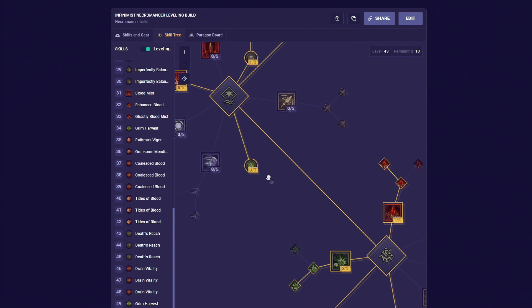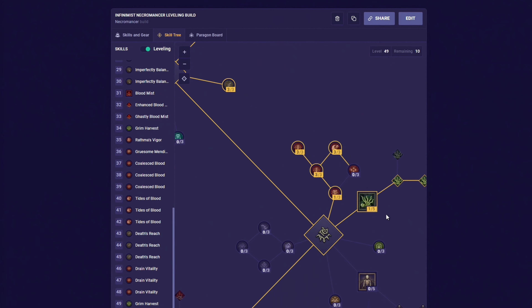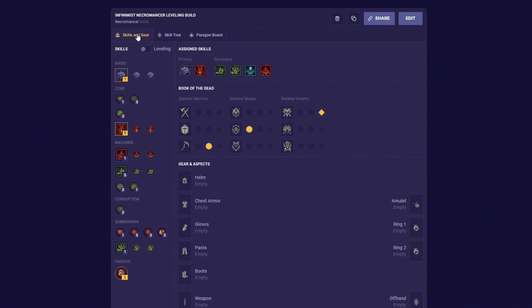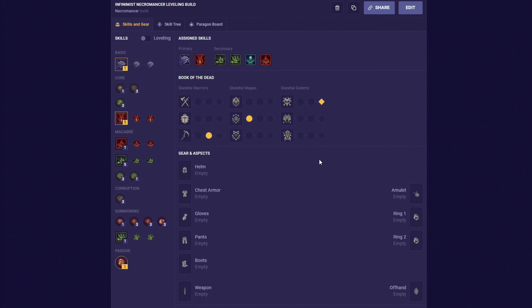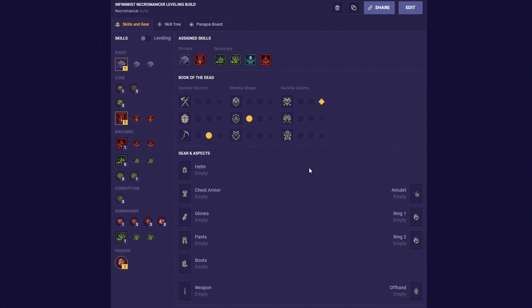To start off, from getting to level 3, we have to put 2 points into these 2 nodes. Then from level 4 to 7, we spend 4 more points in here. Then from level 8 to 15, we will get 8 more points, which we want to use by getting all of these nodes. Then from level 16 to 28, we will get 12 points, which we should spend by unlocking and upgrading all of these nodes.